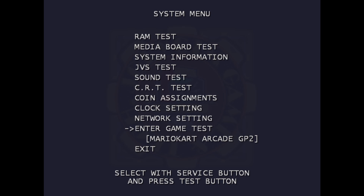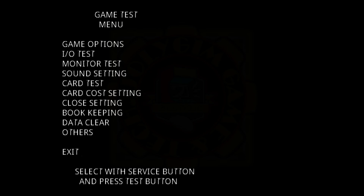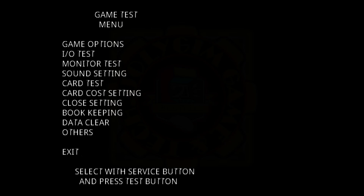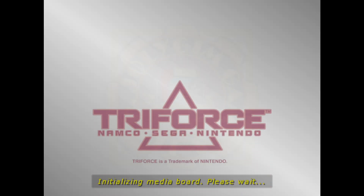Once on the test menu, enter the game test for Mario Kart GP2. Use the service button to navigate and the test button to enter. Upon entering the game test menu, pause for a while before you can maneuver the menus — you can't do anything until the highlighted items start blinking. When blinking begins, go to 'Game Options' and turn off the steering power and camera. Exit using the test button. After this, you don't need to go through the other menus — just exit all menus. The game will automatically restart, then complete the link PCB ID check, which takes a minute or so. After that, you're good to go.